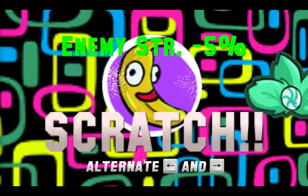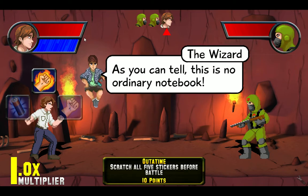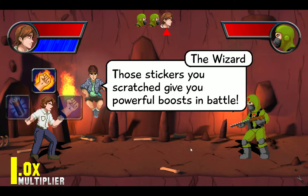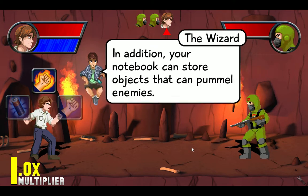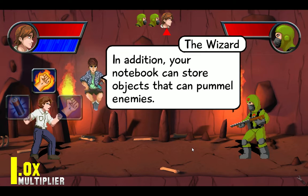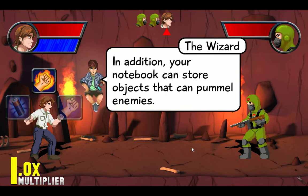It looks like this guy that's wearing a power glove is giving me magic abilities now. And what you just saw was a mechanic where you do scratch and sniff stickers and they give you special abilities like special stats.